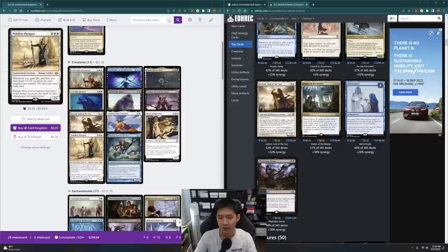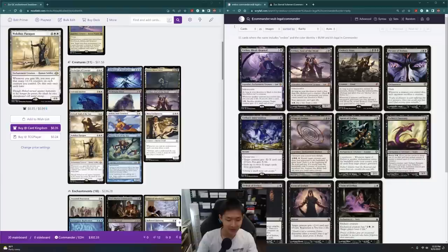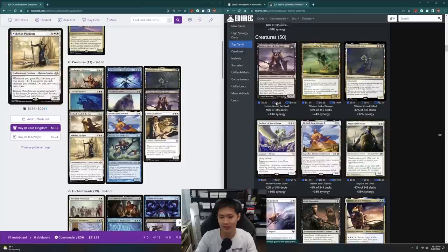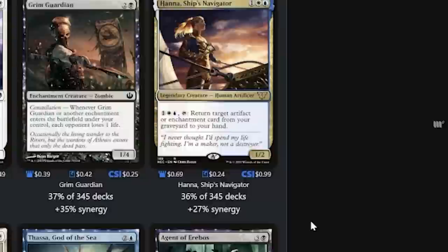Astral Drift's Invocation — this is a fantastic enchantment because it can copy an enchantment, and then at the beginning of your upkeep you can exile and flicker it, then copy something else if you want. Erebos is here. Aegis of the Gods gives Hexproof — that's quite good. Cost reducers are very good. Hanna is also pretty good. There's a bit of graveyard recursion and card draw. Esper Sentinel is not an enchantment though.